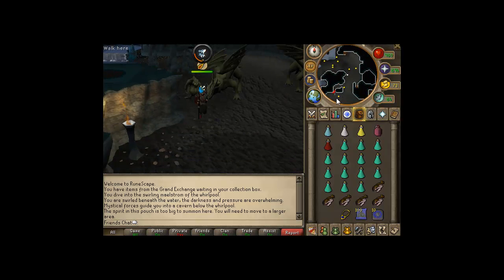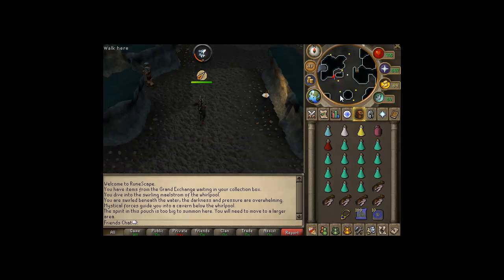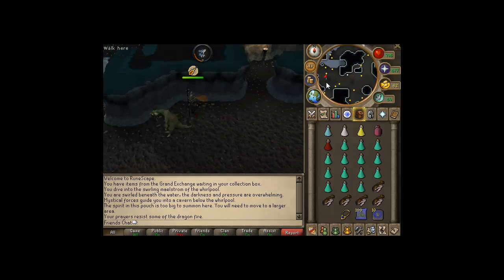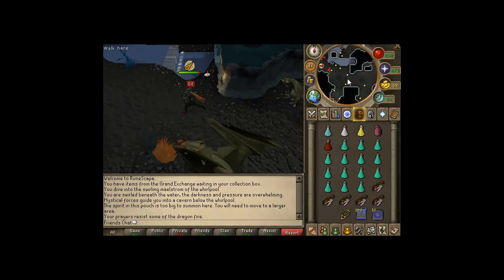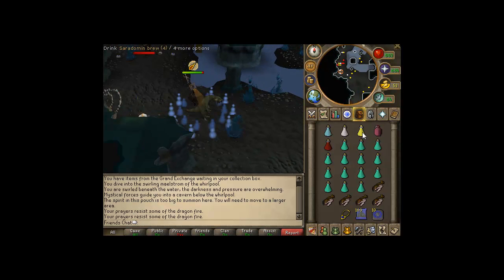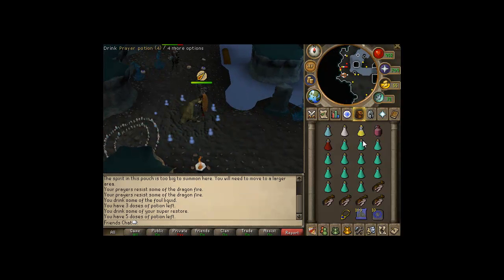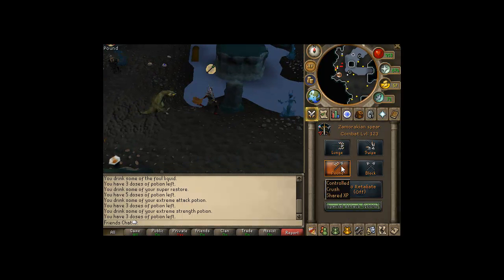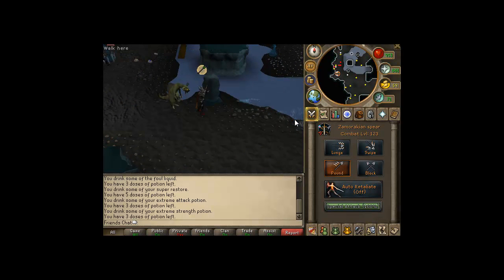Then run south, and once you get to the corner, turn left and curve around to the Water Fiends. Pot up, activate your prayers, and you're good to go. Make sure your weapon is set to Crush, or else it will not be effective.